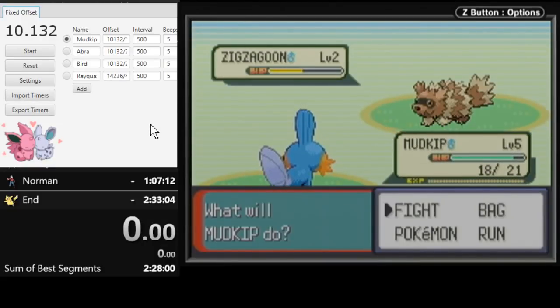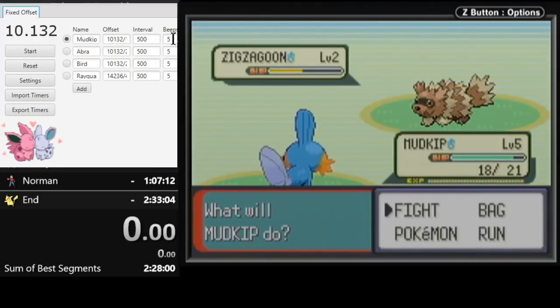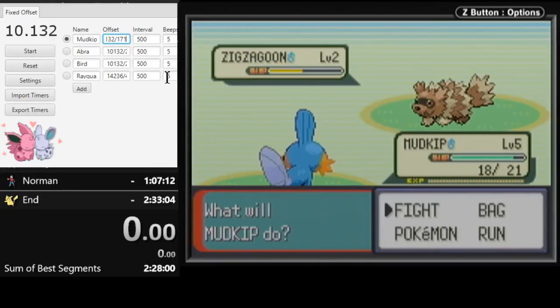In the top left corner I've got Flow Timer, which I explained in my Abra Manip tutorial linked in the description. Flow Timer is a metronome-like program that helps you time the manipulation. It counts down from two seconds, beeps every half second until zero, and you want to press A on the fifth beep. Here are the offsets for each part: 10.132 seconds for the first part, 17.116 for the second part, and so on.